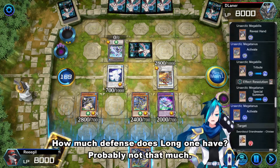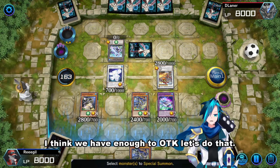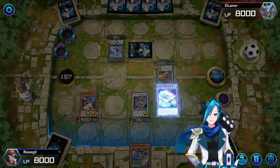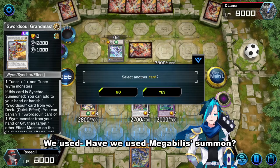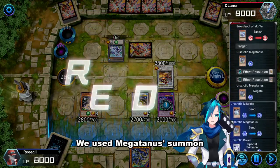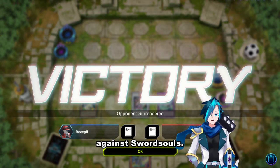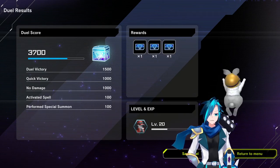How much defense does the long one have? Probably not that much. Wait, do we have enough to OTK here? I think we have enough to OTK — let's do that. Grand Chariot. Have we used the Megabillus Summon? Let's check — we used the Megatannus Summon. We did not use Megabillus Summon. That is enough for OTK. And we've got our proper win against Sword Souls. A bit tight — thankfully, they did not have enough hand traps. Otherwise, we're done for.